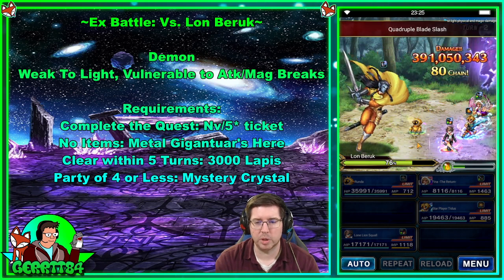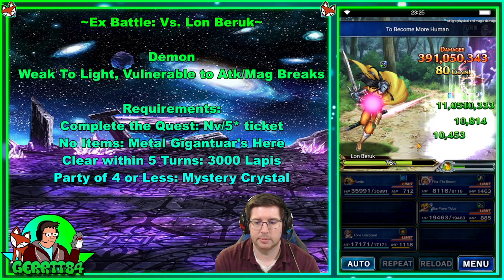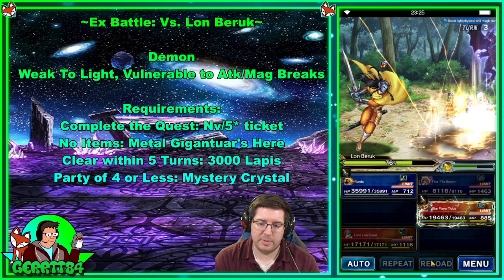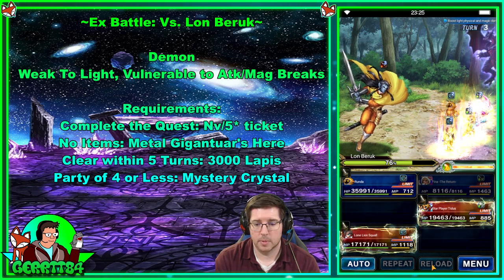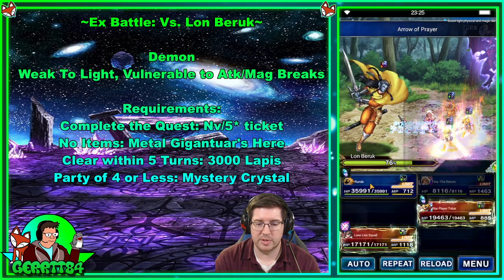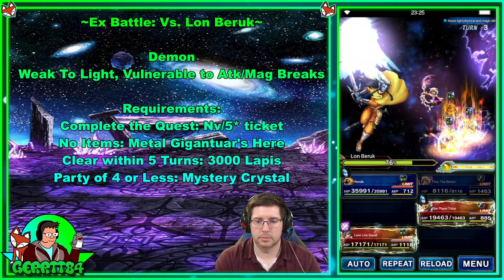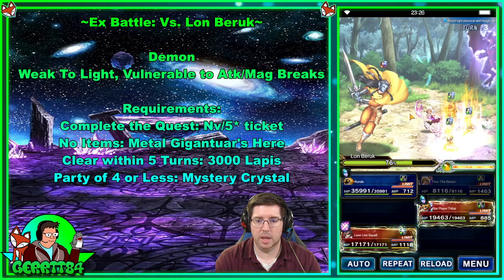76 should be pretty good. Runda's going to cover all the damage. The save time is going to hit — reload. Fina is going to use her LB here, Squall's going to use his SLB. Wait for it to finish and here we go.